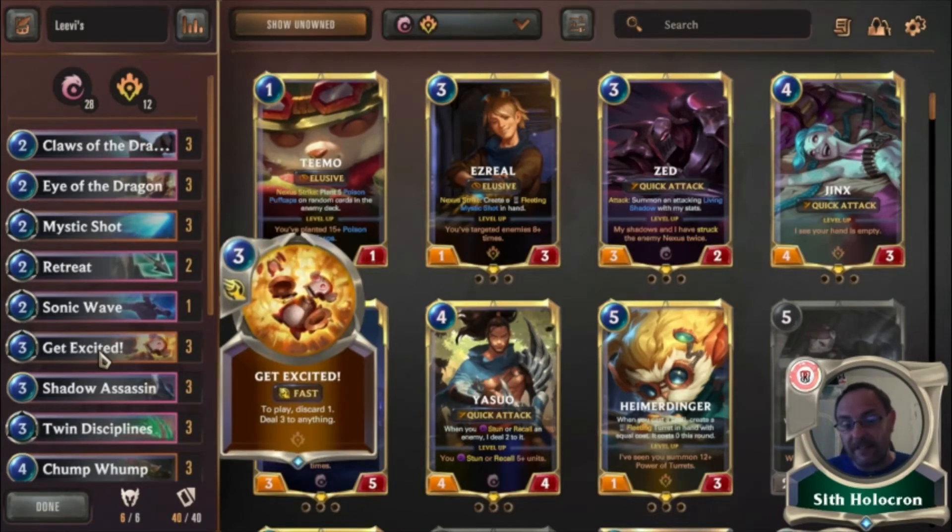Get Excited — discard one, deal three to anything. Fantastic, really really good card. I like Get Excited. It's dropping out of the meta a bit, but it's not dropping as much as the card that's two below this — we'll get to that in a minute.